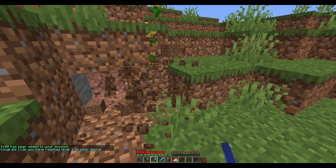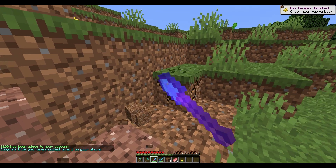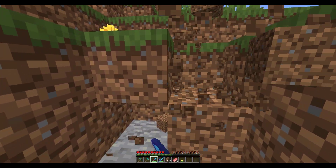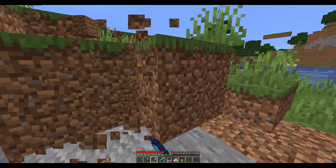Now if I go and use the shovel you can see the same thing happens. By default there's only two levels — level one and level two — but I edited the shovel a little bit to add four different levels, so every 50 XP you go up a level. Let's keep using it to see what happens when we get to the next level.